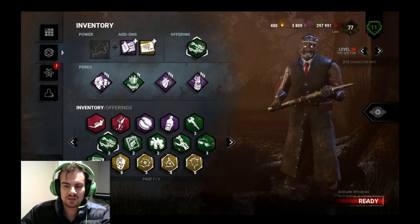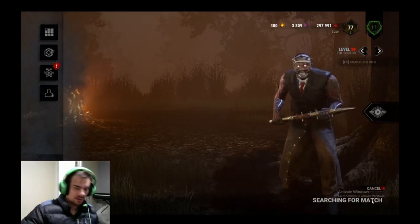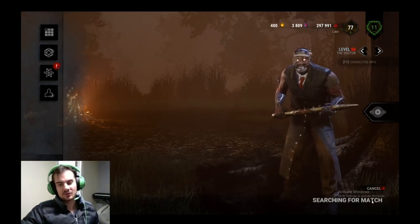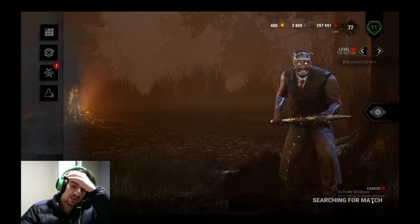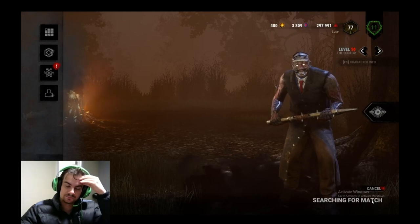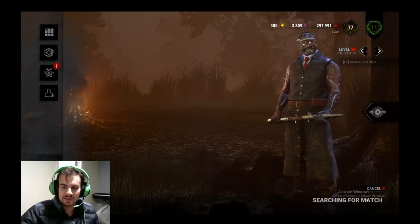I'll give them extra blood points for having to sit through this nonsensical game. I'm just going to sit on this ready button and keep clicking. I'll probably have this fast-forwarded — actually I'm going to cut to when the game starts. Or should I demonstrate that it works in the lobby? I'll fast forward through this and have this part heavily fast-forwarded.